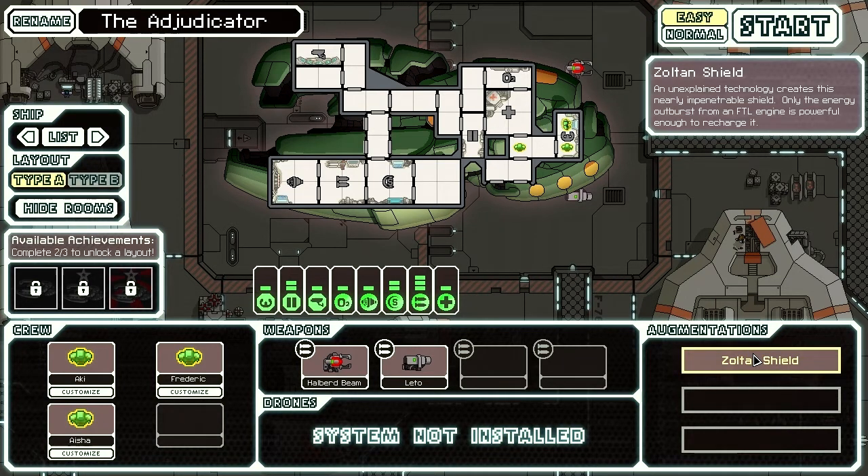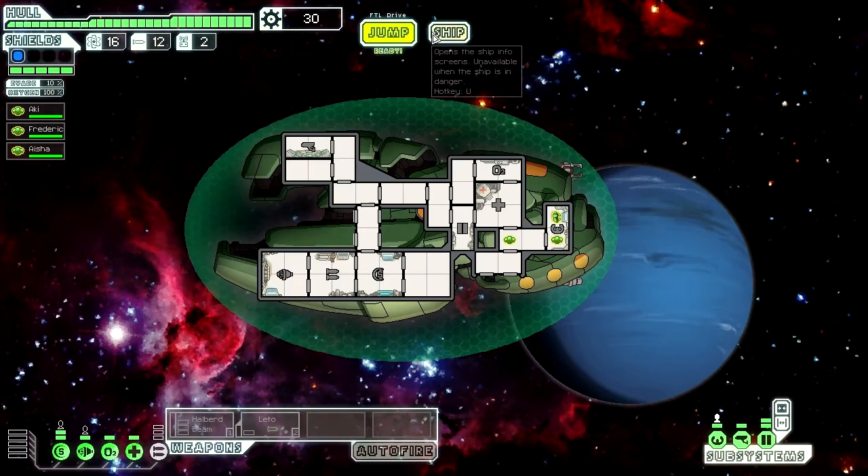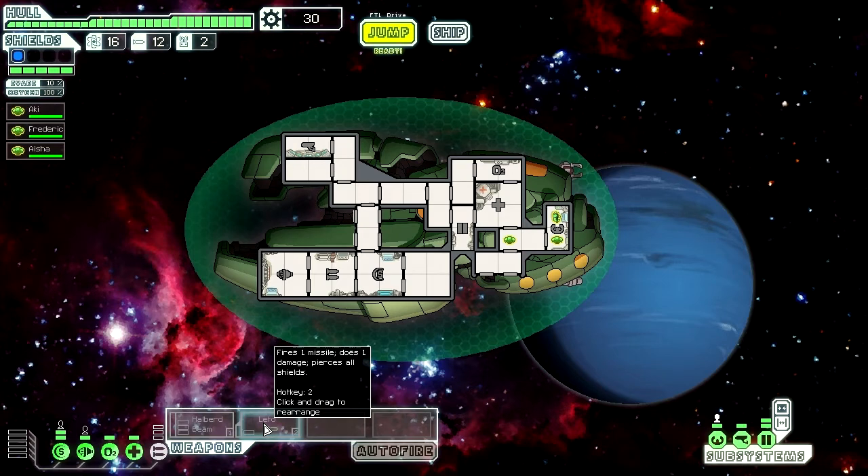We have the Zoltan Shield, which is the Energy Shield, so this is an Energy Bomber essentially. I can't even talk - let's begin. Look at that beast of a shield.